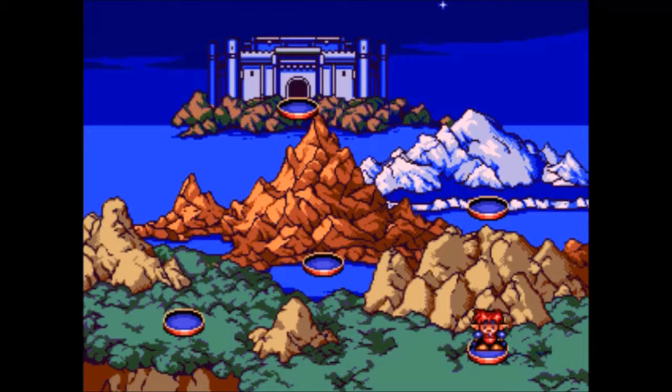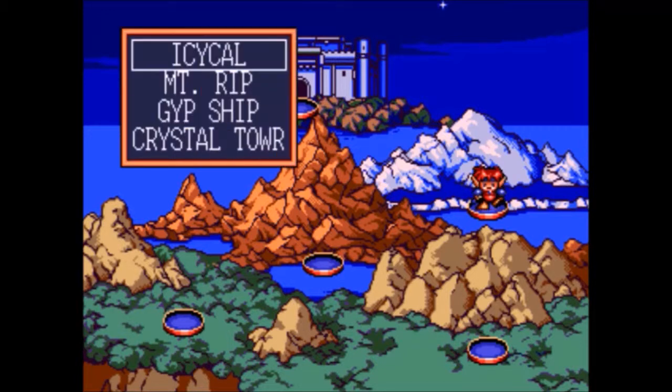I'm backing out a bit to farm some money to buy equipment that's showing up real soon. I did attempt to farm gold bullion from the mummies back in the mines, but it turns out they only dropped that during that story event — the developers did think ahead. Mount Rippard or the Gypship will probably be my best bet. I'll take care of that off screen — just enjoy this mad music because this game has a terrific soundtrack.